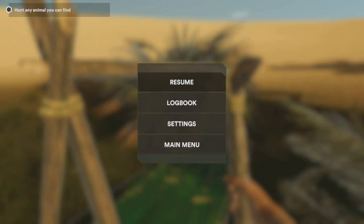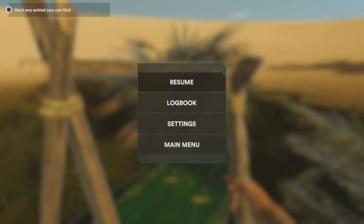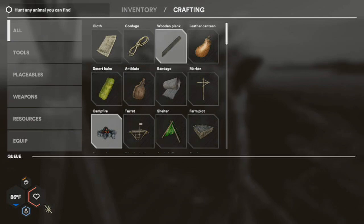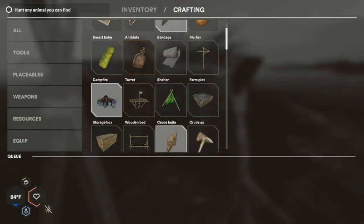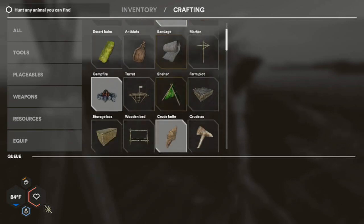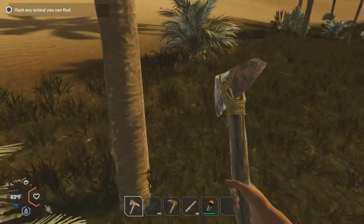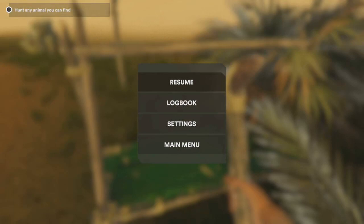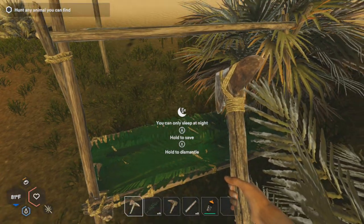Star Sand video number two on the Nintendo Switch. This is a survival game I'm playing on a cartridge. I survived one day - I was able to make this bed, which allowed me to save the game. I'm in the shade right now, so as long as I'm in the shade my temperature's going down. I can only sleep at night but I can save here, so that's good.